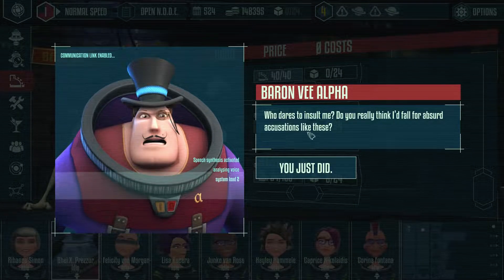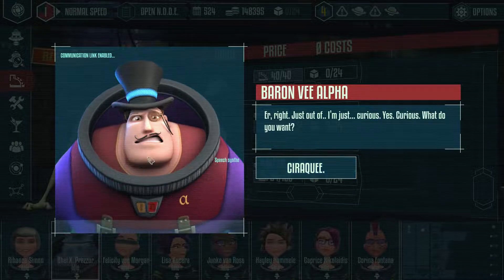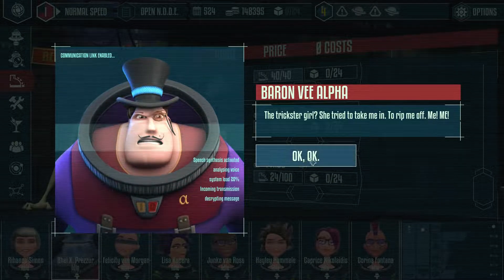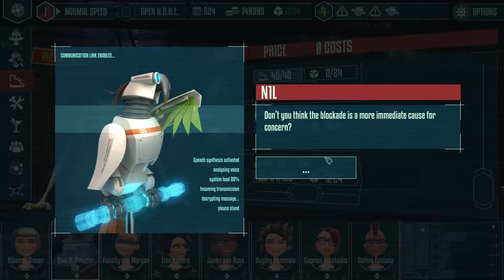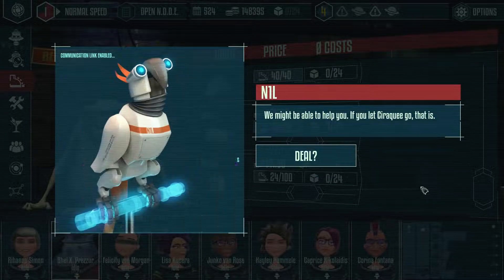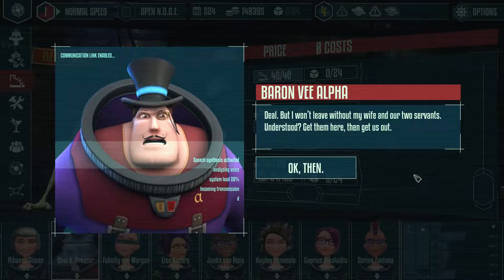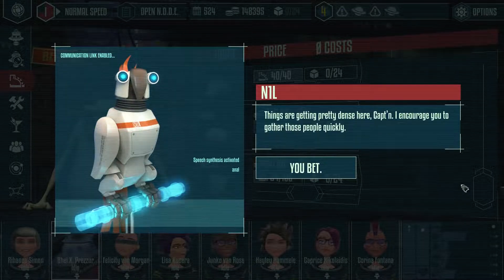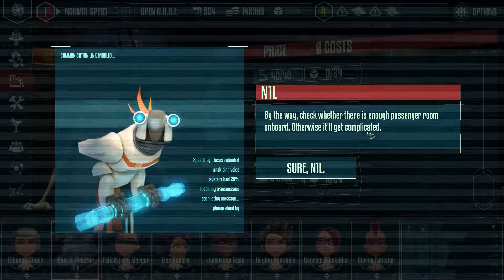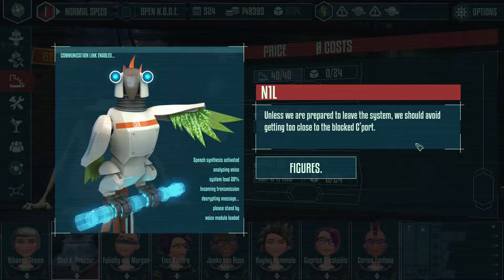Who dares to insult me? Do you really think I'd fall for absurd accusations like these? You just did. Sierra Key — the trickster girl. She tried to take me in, to rip me off. So you don't think the blockade is a more immediate cause for concern, Baron? This situation is highly upsetting for me and my entourage. We might be able to help you if you let Sirik go — deal? Deal. But I won't leave without my wife and our two servants. Get them here, then get us out. Things are getting pretty dense here, Captain. I encourage you to gather those people quickly.